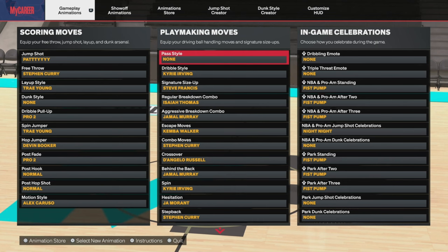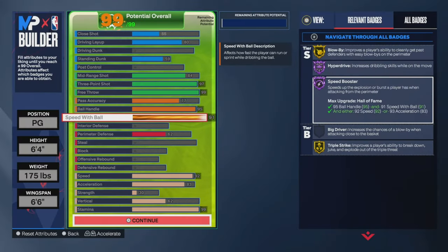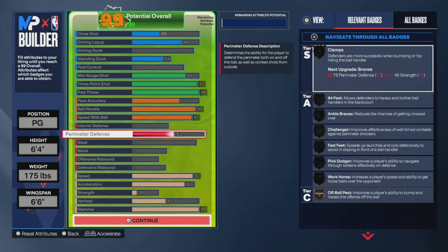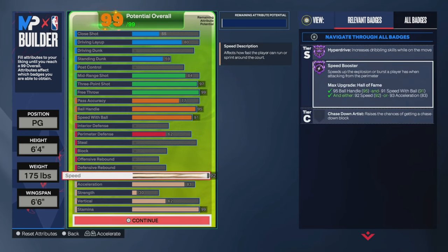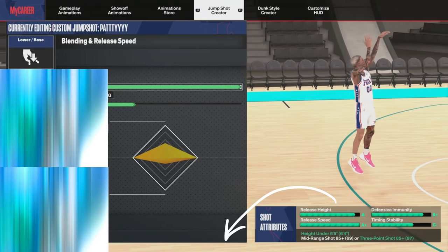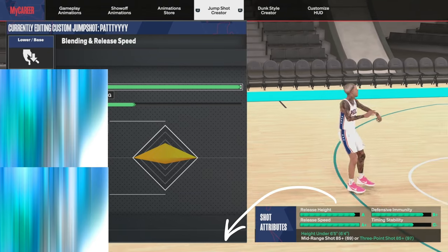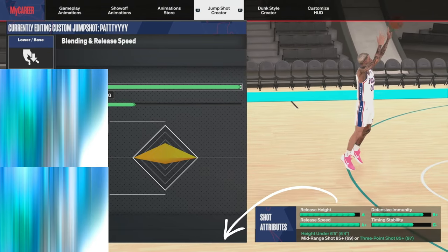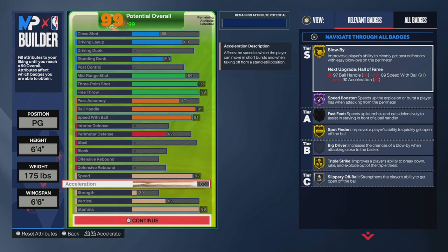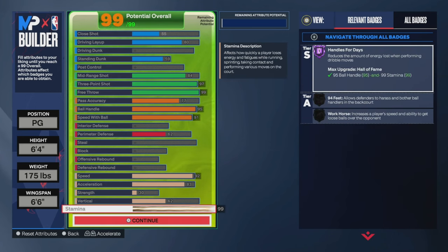Don't forget to hit that like button and leave a comment. Copy these animations — 91 speed with ball, 62 perimeter defense, 92 speed which gets you Speed Booster and Hyperdrive on Hall of Fame. If you're curious what jump shot I'm using, I have the jump shot video linked in the description — click on it and copy the jump shot. 83 acceleration, 62 vertical, 99 stamina.